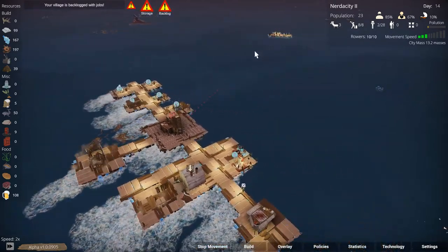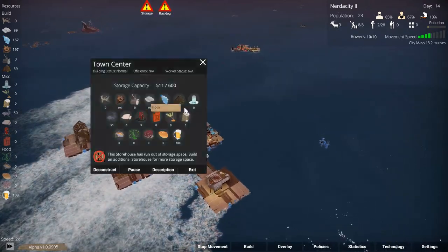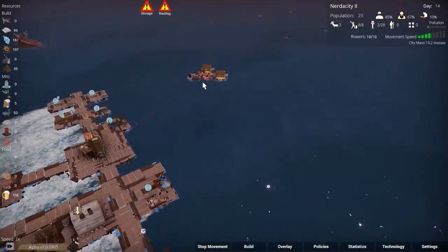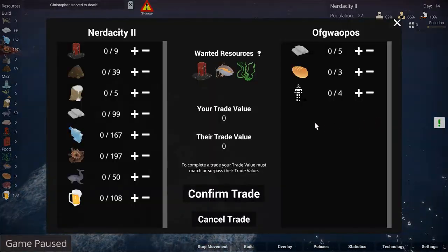Let's go over to the city and try to trade with them. I don't understand why it says it's full. All right — I'm going to sell our oil, but not all of it. I suppose what we could do is just do this — we'll lose a lot of value but at least we'll get some space. I think we'll do that.